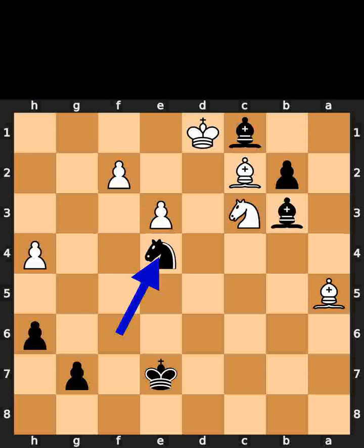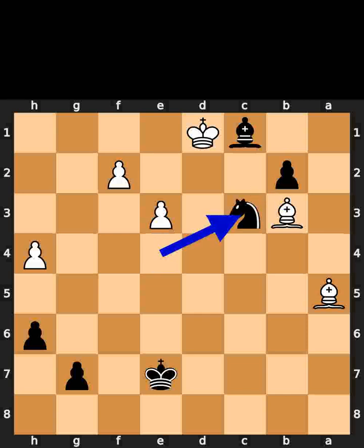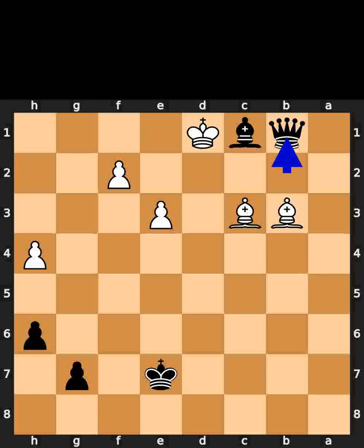Black plays knight to e4. White takes the bishop on b3 using the bishop. Black takes the knight on c3 using the knight with check. White takes the knight on c3 using the bishop. Black promotes to a queen.